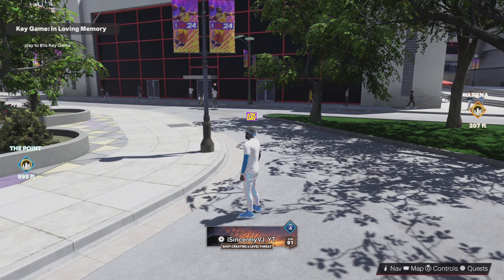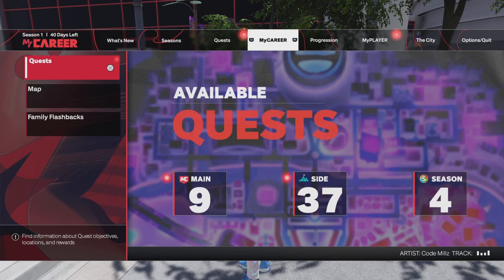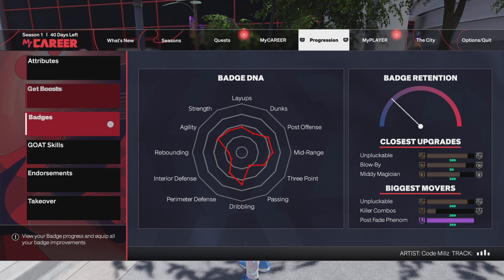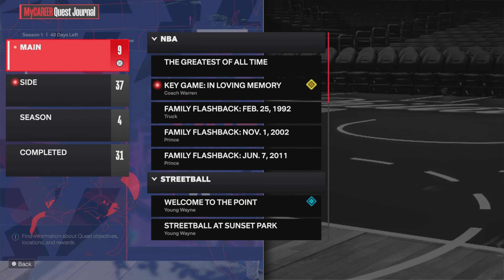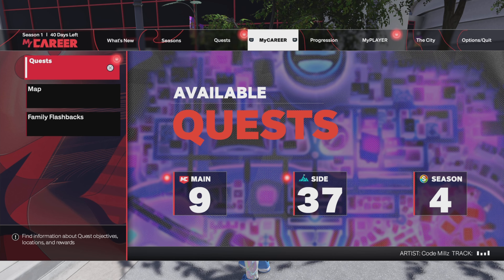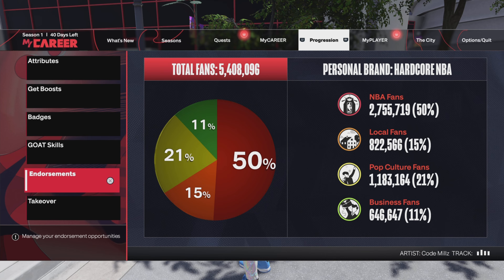Outside the build we haven't finished our affiliation quest for Rise. Getting assists is tough when teammates aren't hitting shots. We've got most of it done — we just need about 20 more assists.